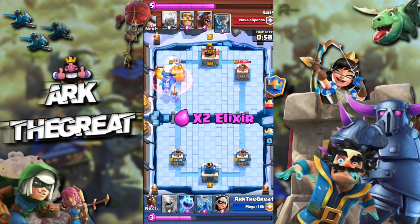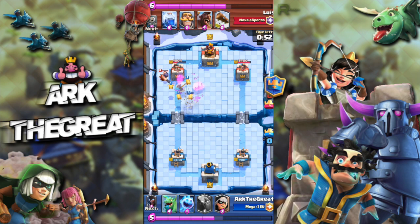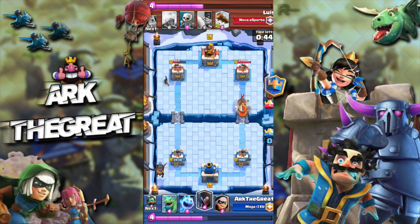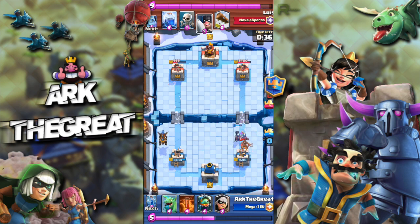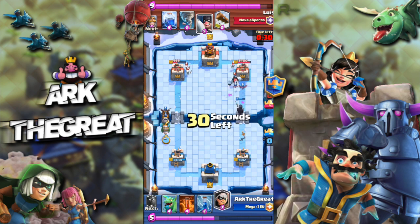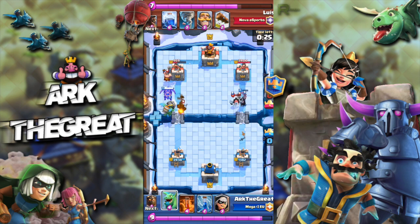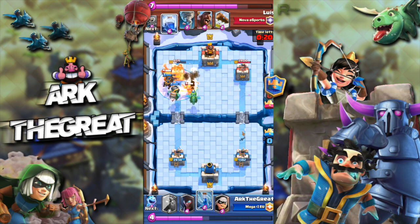He's back to the Executioner so I just Poison — that's how we're going to win, with Poison chip. I tried to Zap his Executioner but was a bit too late. We still get solid damage on his tower. I defend well with my Nightwitch and Ice Spirit — the Ice Spirit freezes both the Knight and the Hog Rider, and my Nightwitch cleans everything up, though the Hog gets two or three hits on my tower. Overall a good exchange and we prevented a lot of damage.